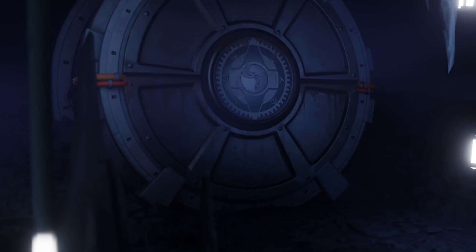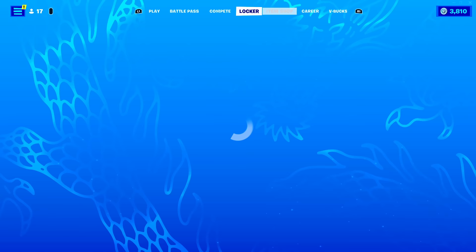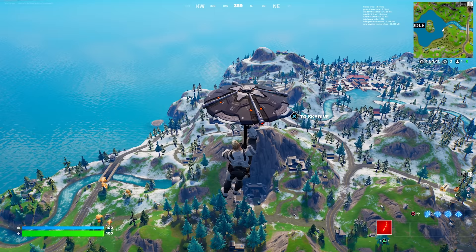Gentlemen and ladies, as you guys know, Clombo has actually been captured by the IO, and in today's video I'm going to be showing you guys a secret trailer of Clombo coming back to the game very soon. If you are excited and want to win yourself a Season 3 Battle Pass, head over to the item shop, click square, type in code DeluxePlays as your support creator, drop a like, subscribe, turn on post notifications, and comment your epics down below.